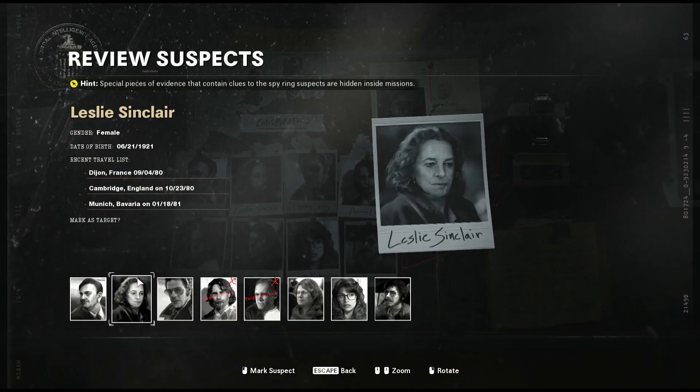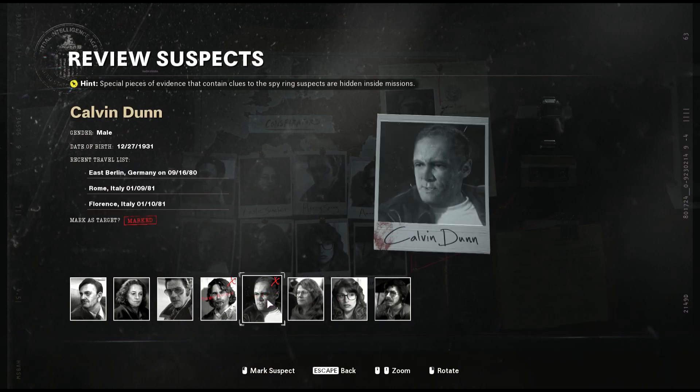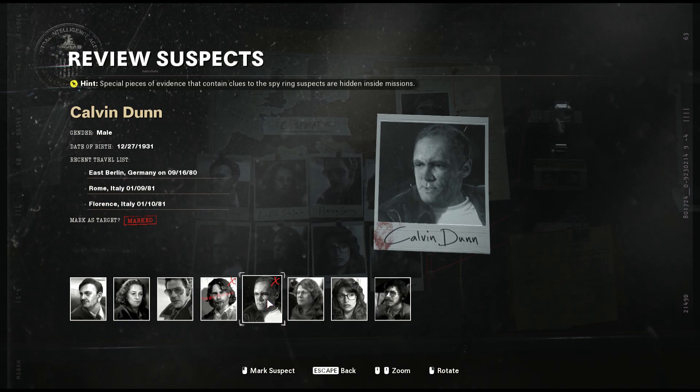Now go to your list of suspects, figure out whose gender fits and whose locations fit, and you're going to be good to go. Generally you're going to have two suspects in both locations for one specific character, and then you determine which one is suspected by using the gender. That's how you pick out who you suspect in Operation Red Circus.